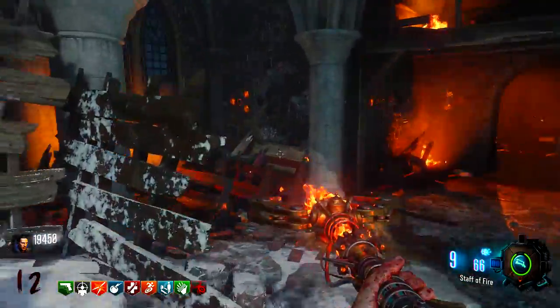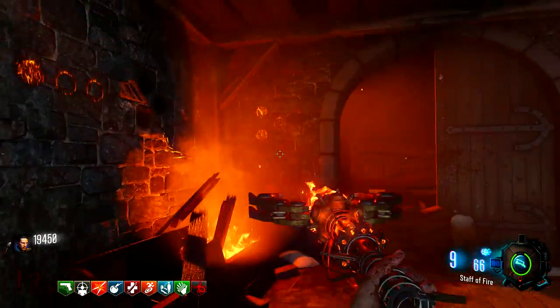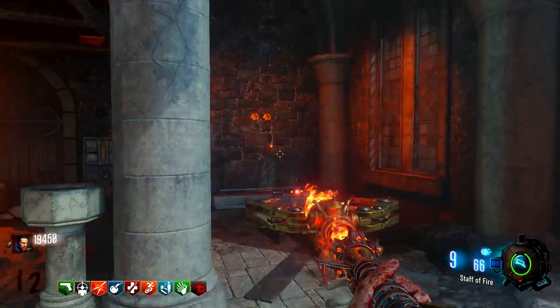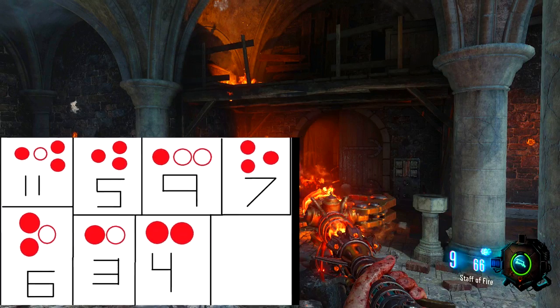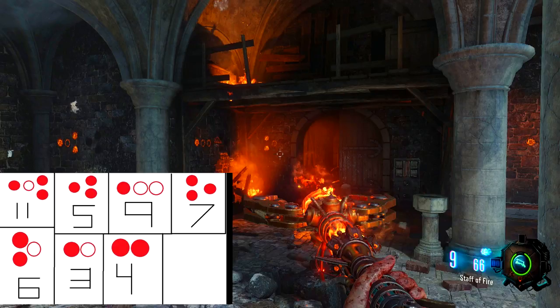Now we're going to be heading to the church and upstairs. This step is a little bit complicated. There are four symbols that spawn upstairs in the church. There are three symbols on the left and then the fourth one on the right — the one on the right is always number four, don't worry about that one. What you want to do is look at the first three symbols on the left. For example, mine is the three dots with one dot in the middle — that is number 11 — and then I have number nine and then number six, and then four at the end. You always will have a four.